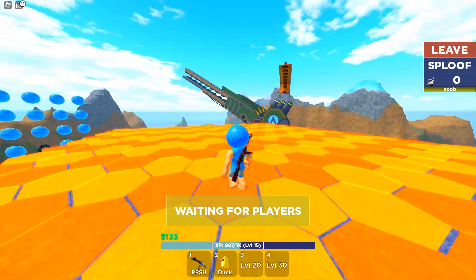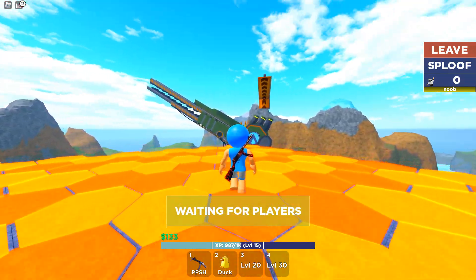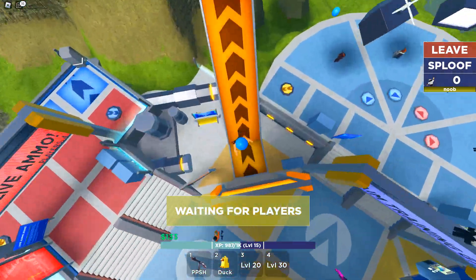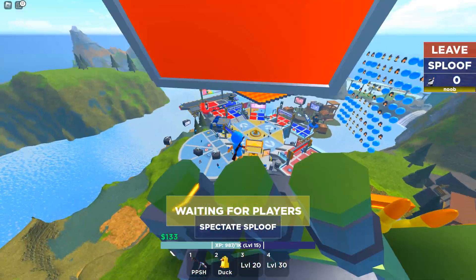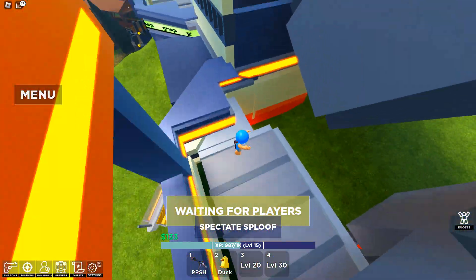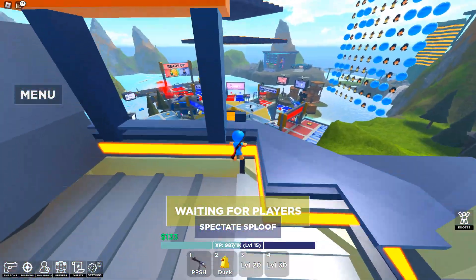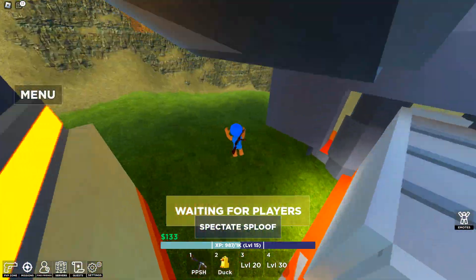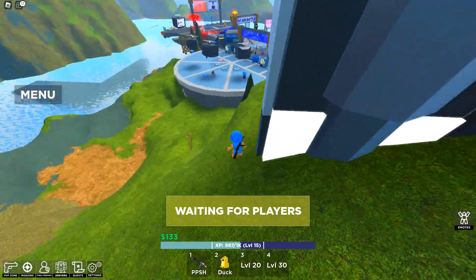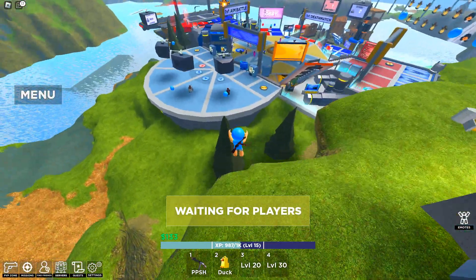If there's no one to play with, here's another thing. As you can see, no one here, no one on the bottom. Jump down here. Waiting for Sploof players. So now you have to go back down here because he kind of fell out that time.